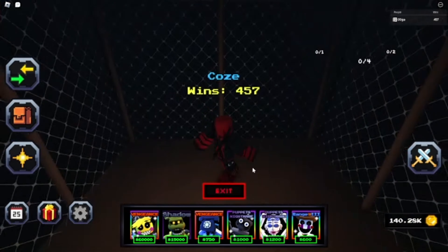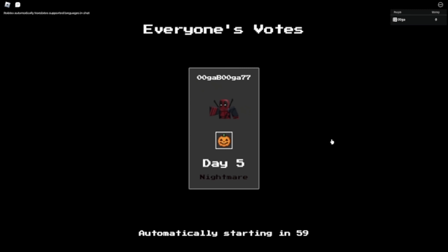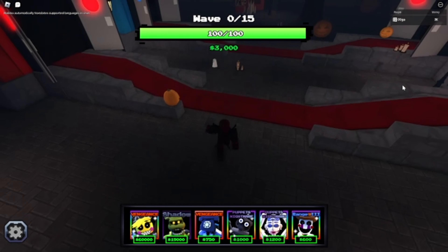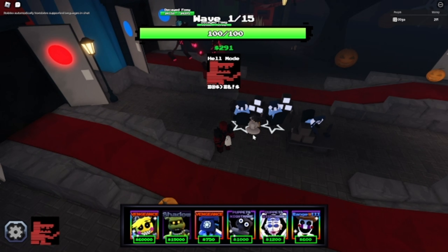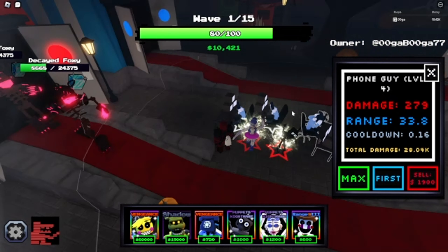We're going to go test him out on the Halloween mode. We are going to be doing Day 5 Nightmare mode on the second map. So let's put down our phone guys, our Ballora, and our Endo. Upgrade these, upgrade the phone guys.